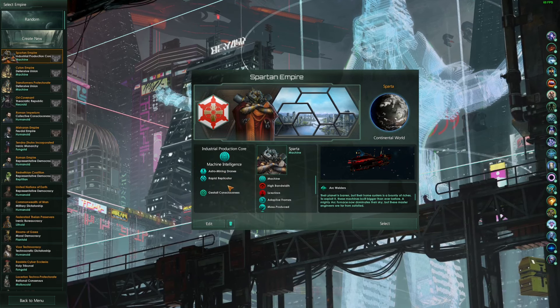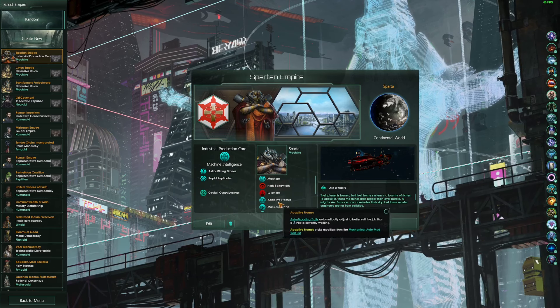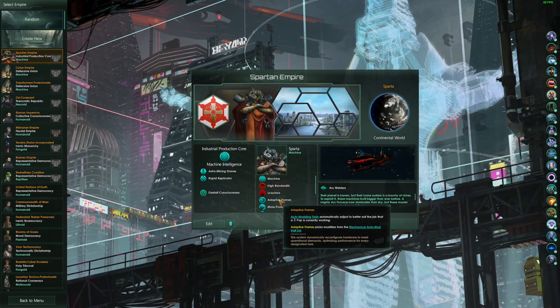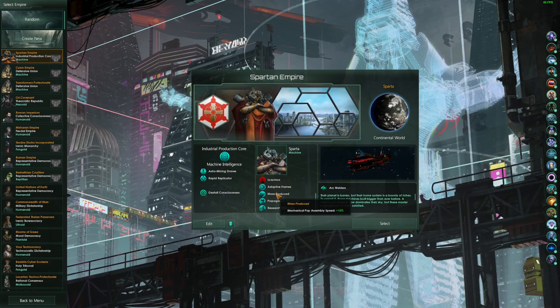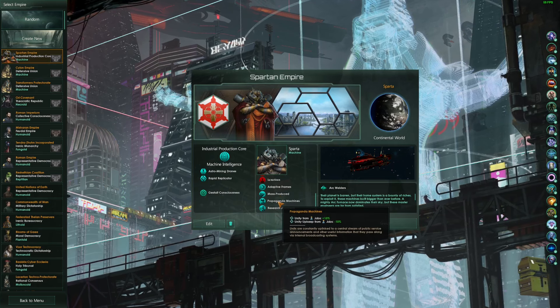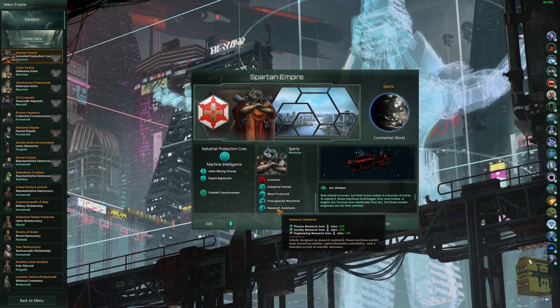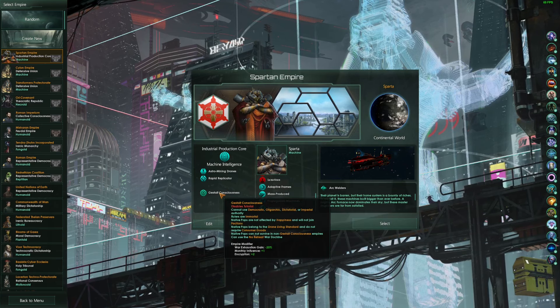The rest of the build is really whatever you want it to be. I've gone with rapid replicators, adaptive frames — because I think that's a pretty good trait that upgrades your pops as time progresses — mass produced for the assembly pop speed, propaganda machines just for a bit of extra unity output, and research assistant because that's just a free pick.